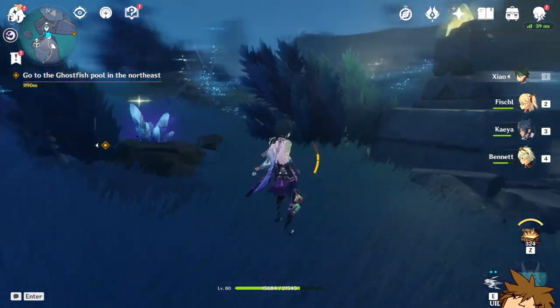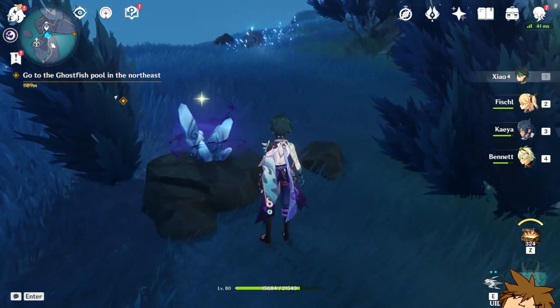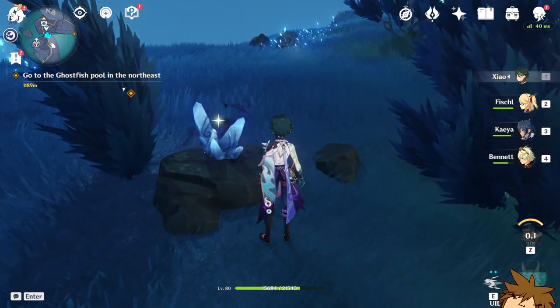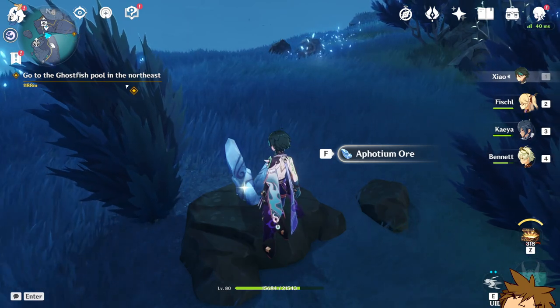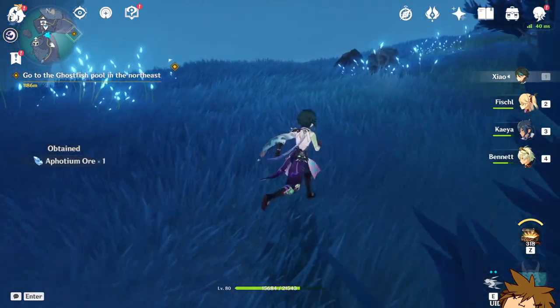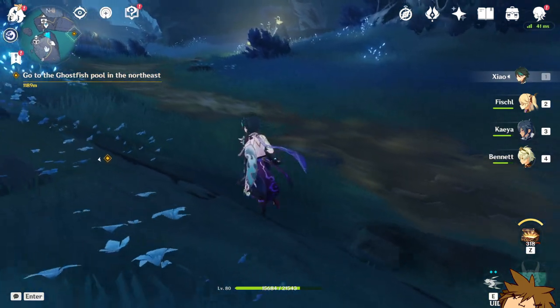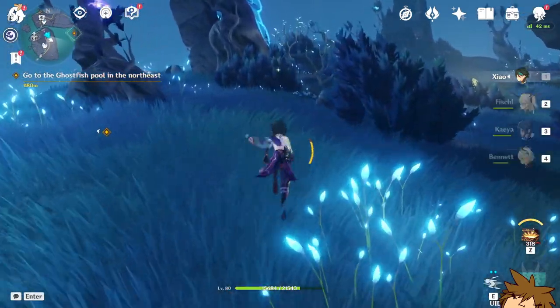We're going to go to this one as well so we can get 10 more sigils. As you're going along exploring the map you're going to find these rocks, and once you press the interact button — in my case I press Z — you can actually unlock it. You need to collect these or you won't be able to teleport and do a bunch of stuff.